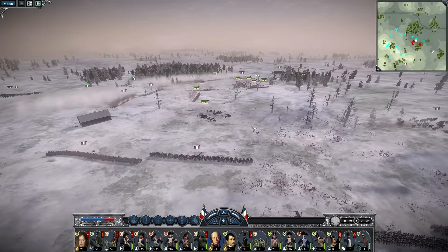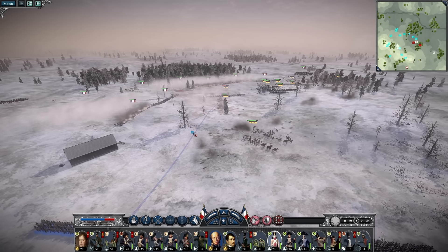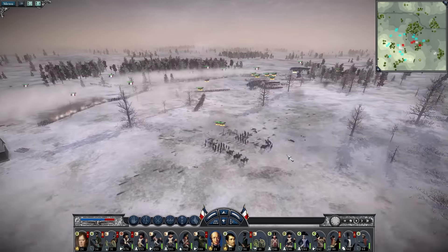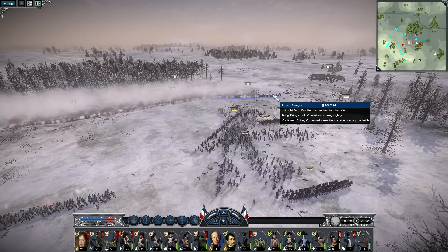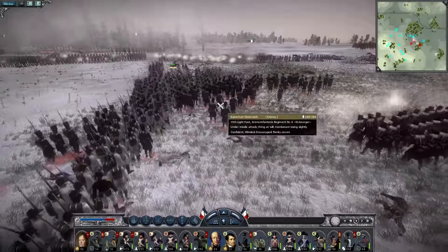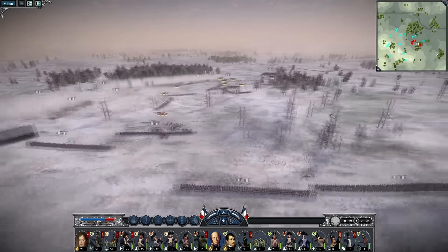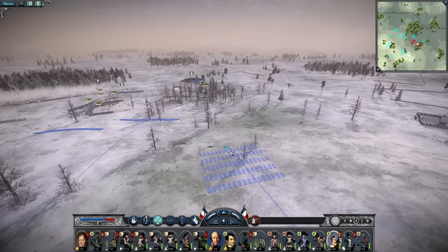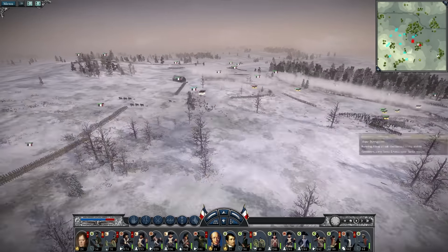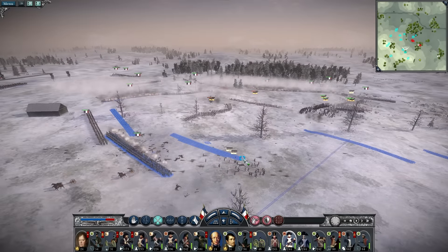These two will go there. This one will march to this location to lay into the flank. We need to send these guys off — bayonet charge! Get them away from there. The Württemberg Leicht Infanterie are holding on well because the Austrians are unable to form proper lines. Those guys are off the field. Let's have this cavalry unit move up as well. The enemy is slowly but surely being encircled. Move up here.